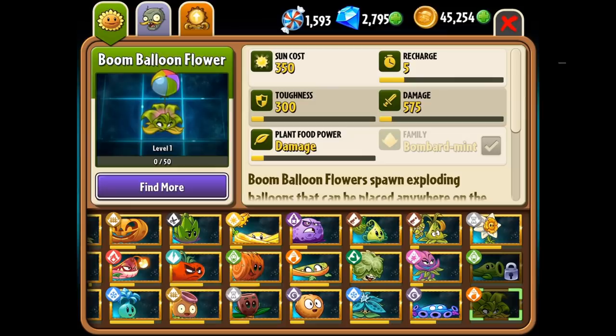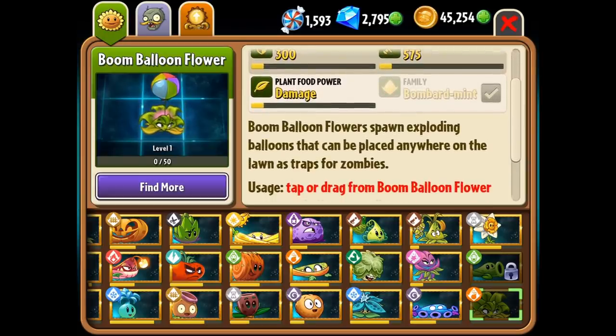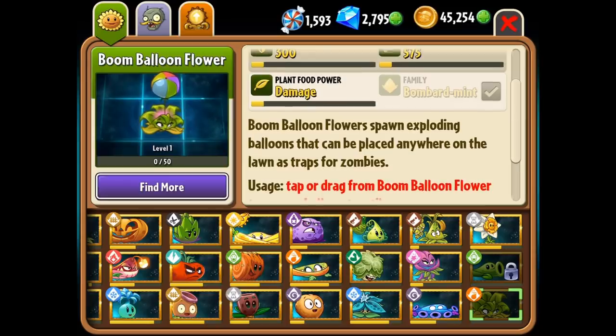What's up guys, Zach Scott here playing Plants vs Zombies 2. There is a new plant in Early Access that I'm going to showcase today. It's called the Boom Balloon Flower. I don't know anything about this flower but I have it unlocked. Boom Balloon Flowers spawn exploding balloons that can be placed anywhere on the lawn as traps for zombies.